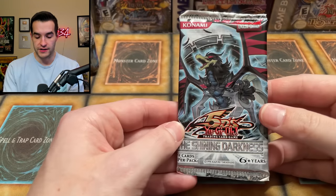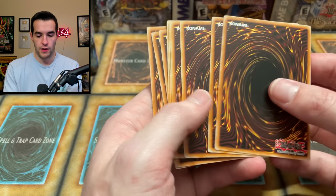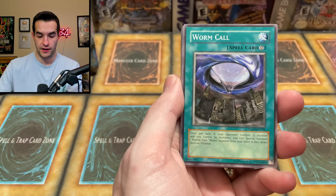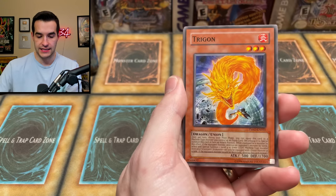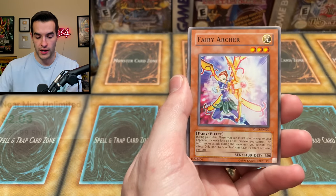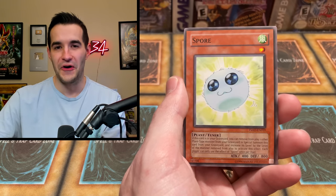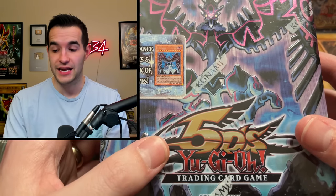Shining Darkness — so far Shining Darkness blessed us with our best pull of the video easily. Can it bless us with another one? Phantom Hand, Worm Call, Synchro Magnet, Leeching the Light, Trigon, Blackwing Strafe, Infernity Beetle. We got the Fairy Archer — Spore, a little Cotton Ball. Okay, we can't really complain — Herald of Perfection was a big pull. Alright 2009, you've got your work cut out for you. This isn't going to be easy for sure.